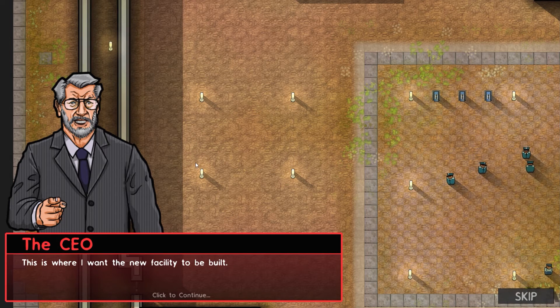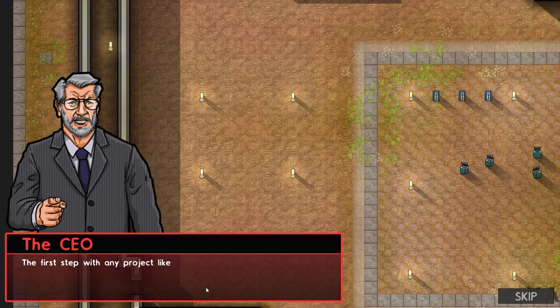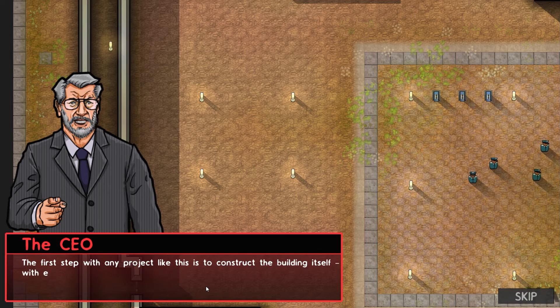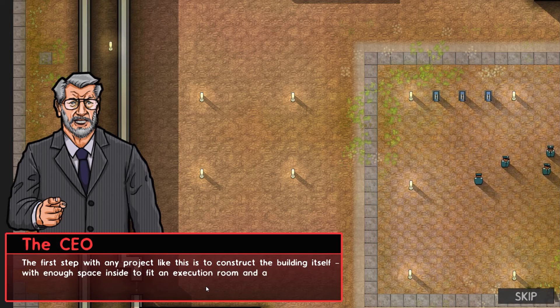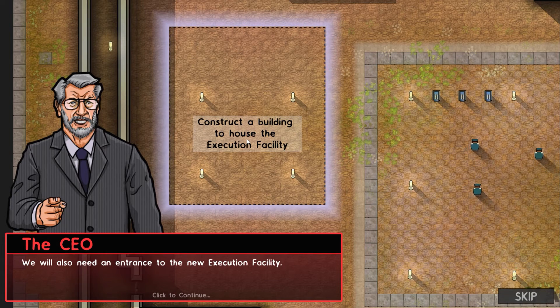So I gotta realize what I need to do here. The first step with any project like this is to construct the building itself with enough space inside to fit an execution room and a holding cell. So we gotta construct a new building and we'll also need an entrance to the new execution facility.